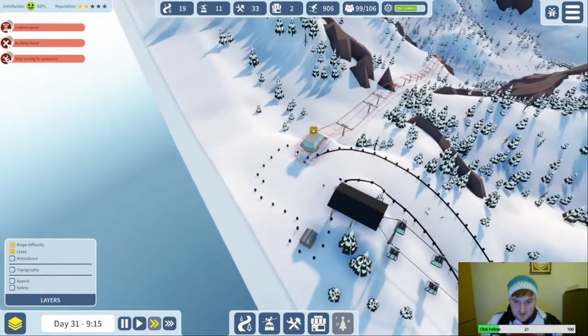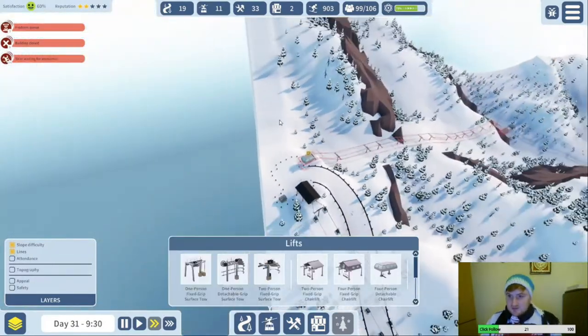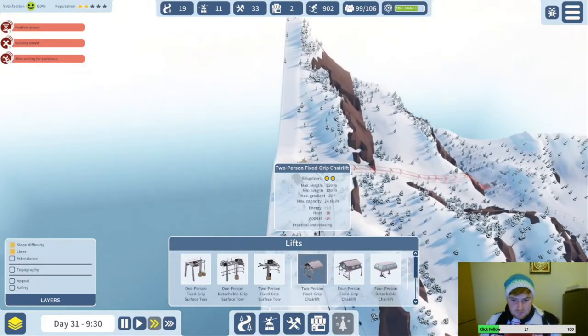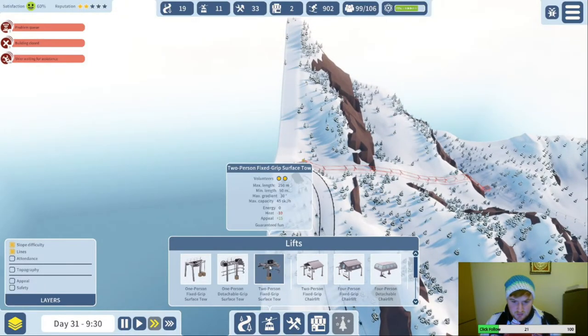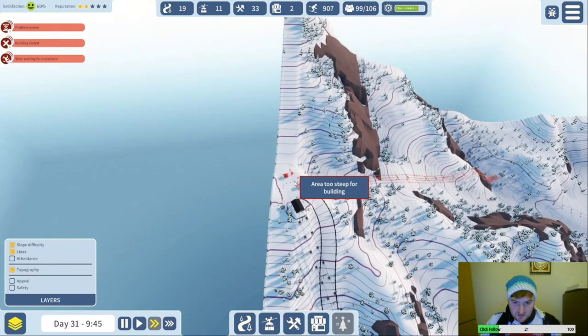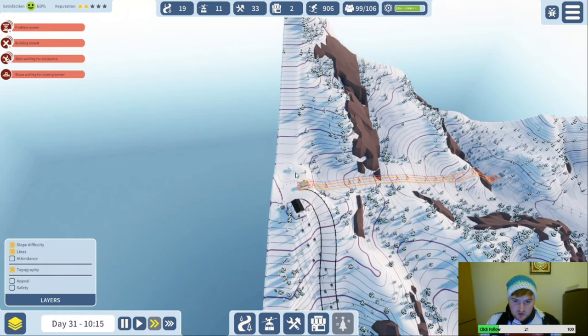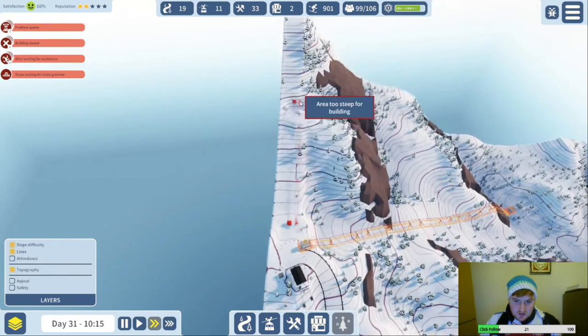Oh, why has it got those dots around it? Does it have that on everyone? That's fine. Right, let's go for the pommer because no one's really going to come up here to use it — area too steep now. Gutted. I'm wondering whether if we do it just there it will join them together. I hope it will.